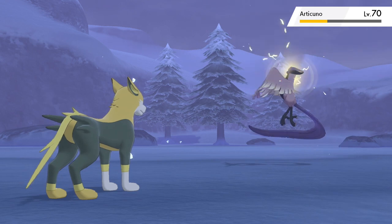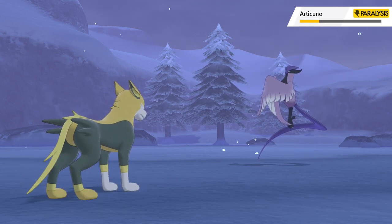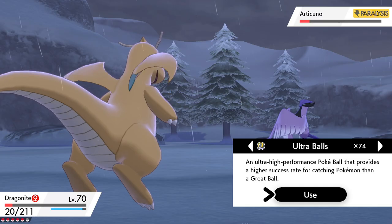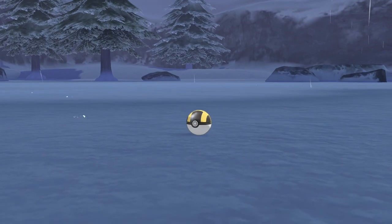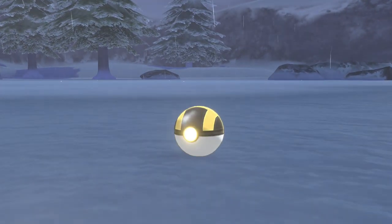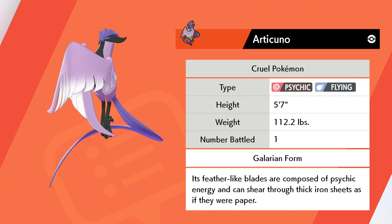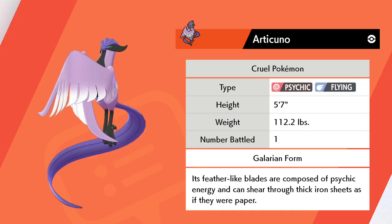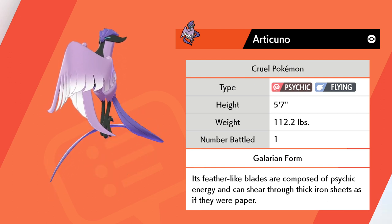Eventually I used Boltund and used Nuzzle which paralyzed Articuno and took down its health. Then I threw an ultra ball — actually more than one ultra ball — this is probably the 7th ultra ball. And eventually I caught my Articuno. Galarian form Articuno: the feather-like blades are composed of psychic energy and can shear through thick iron sheets as if they were paper.